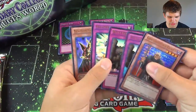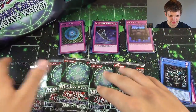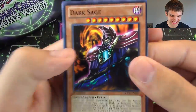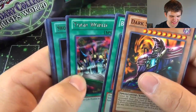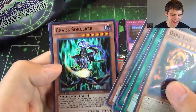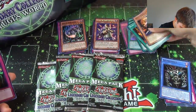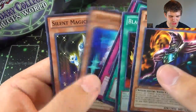And a Breaker the Magical Warrior. So we're not doing bad. Toon Table of Contents would also be pretty cool. Alright, here we go — nice! The Dark Sage! Freaking sweet. Black Luster Ritual, Toon World, Swords of Concealing Light, Kaiku the Ghost Destroyer, and Chaos Sorcerer — Super Rare, sweet. Freaking Chaos Sorcerer. DNA Transplant, Silent Swordsman Level 3, and Silent Magician Level 4 — I feel like those two are always next to each other.